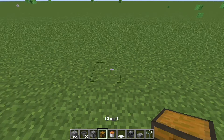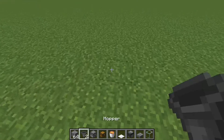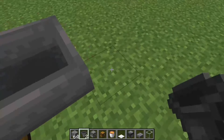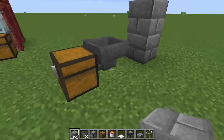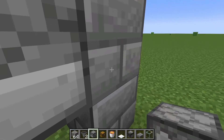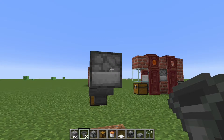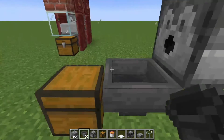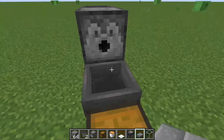First you're gonna place your chest. Behind your chest you're gonna place your hopper. Then grab two of your block of choice, stand in front, and place your dispenser. You can now break those blocks of choice. Then shift and place your hopper behind that. That's the basic stuff.